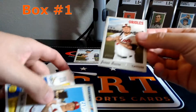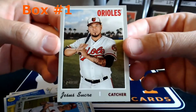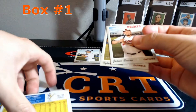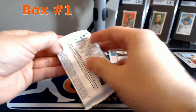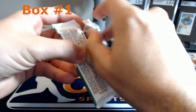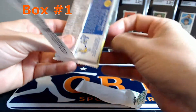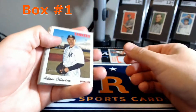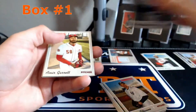This is really funny - this is Jesus Sucre, and based on his name, his card number is 666. So well played by Topps to put that there. And a short print.